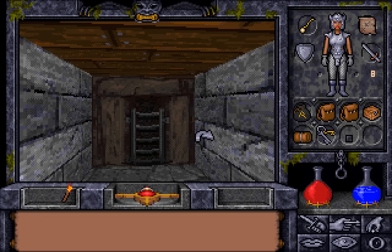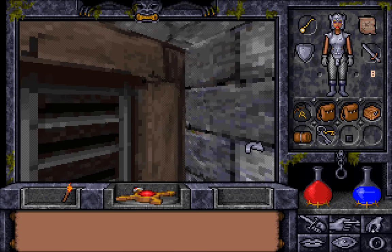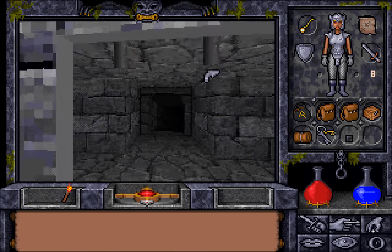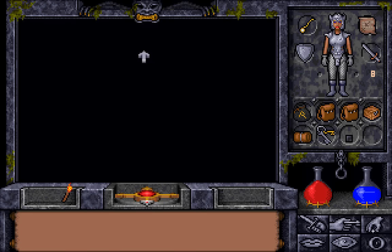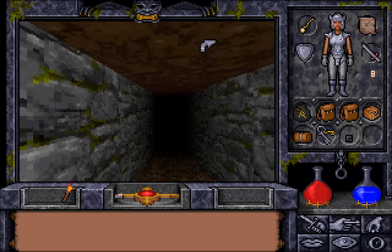Welcome back, folks, to Let's Play Ultima Underworld 2! When last we left off, it's time to go and collect some reagents — specifically one. Because we know where one of the reagents that we need for whatever Altara is planning to create is, and that is we know where some spider eggs are.